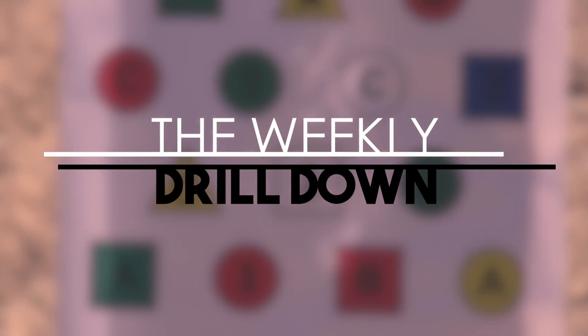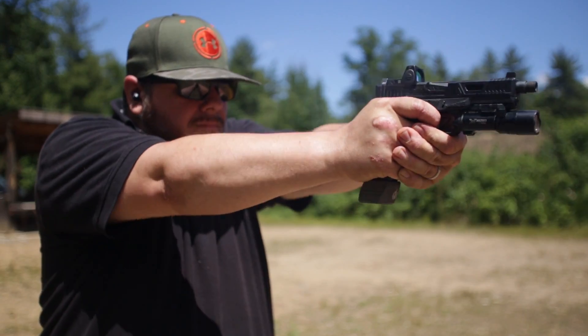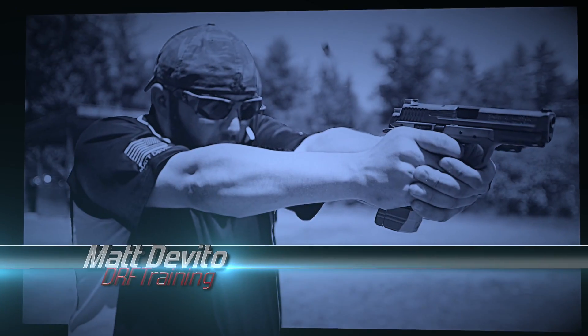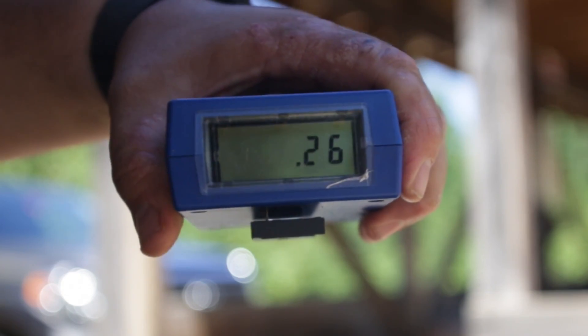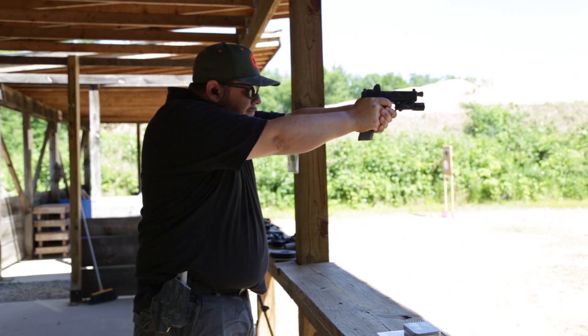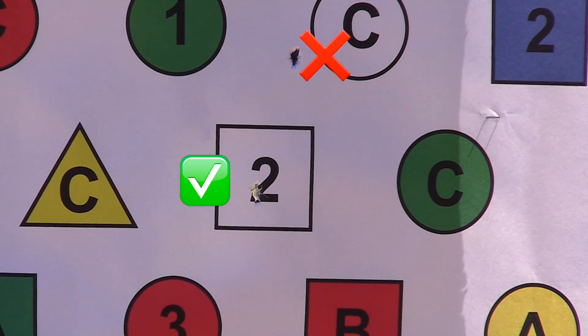The Weekly Drill Down, where we put two guys against each other in head-to-head competition. Using RE Factor Tactical's IQ targets and Dead Man's Hand training cards, we use a timer to help keep it fair — ish. And you can't just be fast, you have to be accurate. That's a full second added for every miss. But before we go any further, let's jump into some range safety rules.